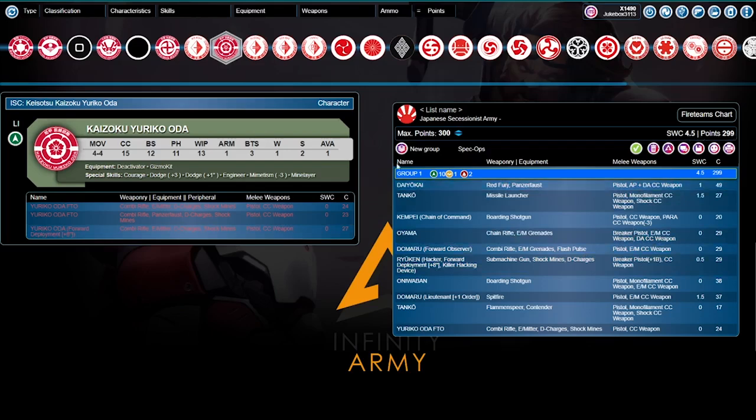Yuriko Oda is really good: deactivator, gizmo kit — if your Tanko or Domaru gets hacked, she can fix them. Dodge plus 3 on a 14, dodge plus 1 inch, mimetism minus 3, mine layer to help protect your deployment zone. That's 4.5 SWC, 299 points, 10 models on the field. Even going first, you'll have nine regular orders — Oniwaban's order won't show up until you engage them — so after the two-order penalty, seven remain, plus tactical awareness brings it to eight, plus two Lieutenant orders brings it to ten for the Daokai. You still have 10 orders to use — really, really nice.